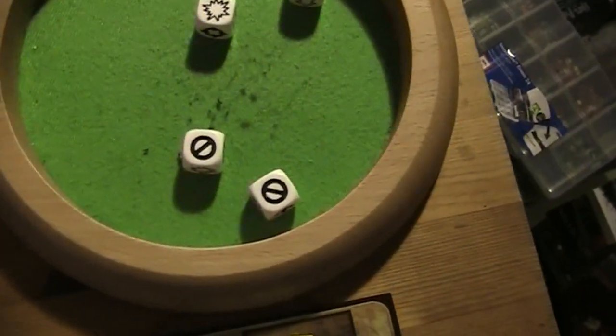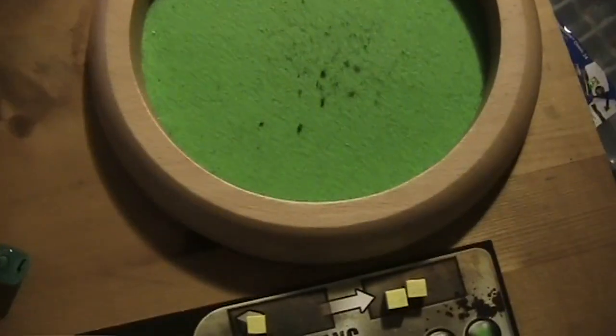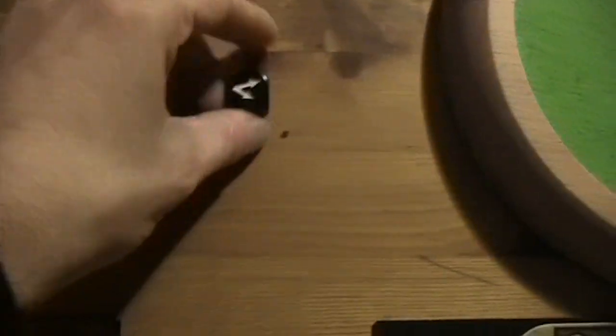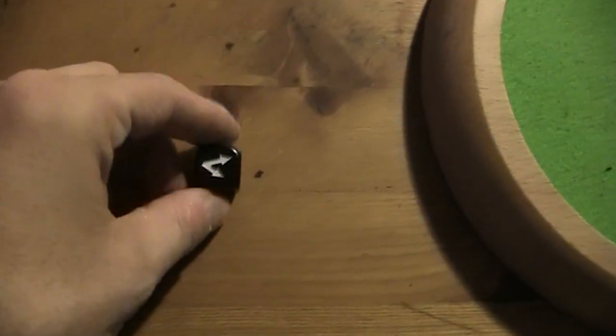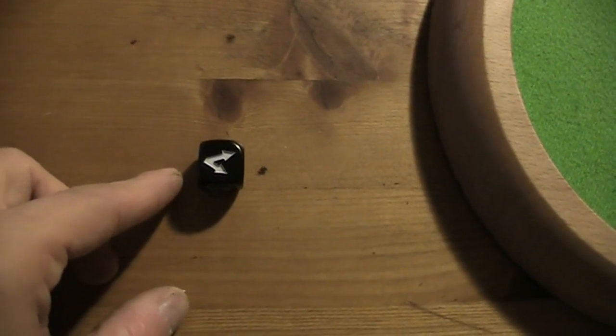Again two failures. So the terror die is rolled. Now we have activation of a zombie horde — basically it's the activation of a creature, but in this case it's the activation of a zombie horde.